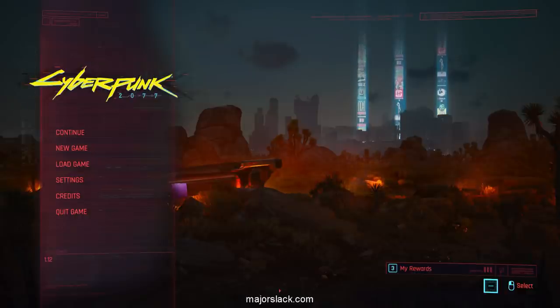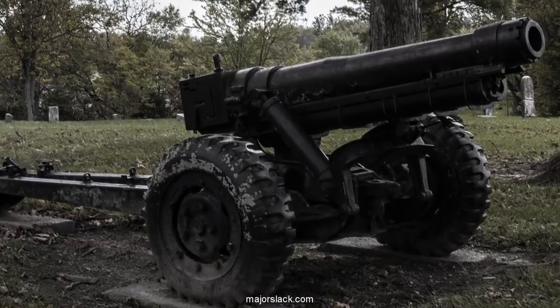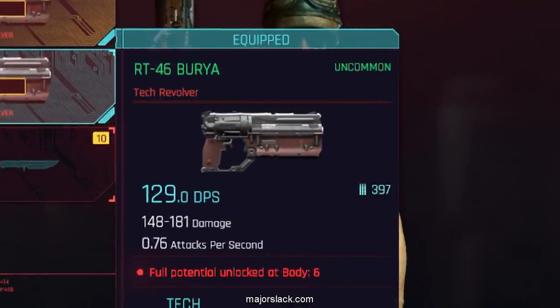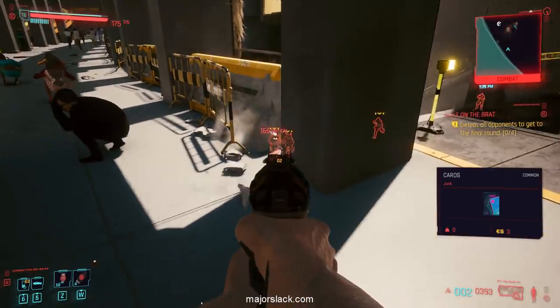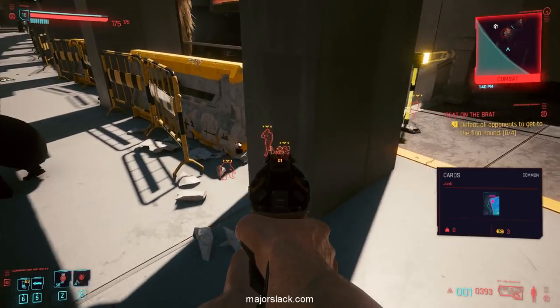The name is Slack, thanks for coming back. Let's talk more Cyberpunk 2077. This is the Howitzer Cannon, and this is the Comrade's Hammer. If you had to choose between one or the other, I'd go with the Comrade's Hammer. In your travels you may have found the tech revolver called the RT-46 Burja — they're all over the place. They're tech revolvers that pack a big punch, can shoot through walls or any obstacle, and unlike other tech weapons they don't need charging — just plug and play.